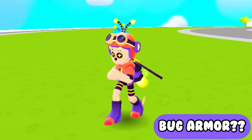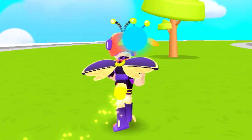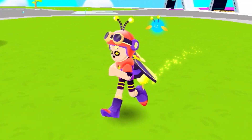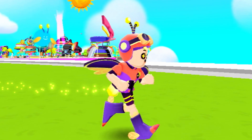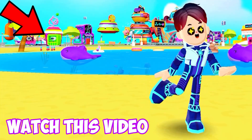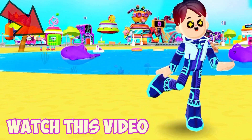Here is the bug armor — I don't know if it counts as an armor, but it's actually really cool. It has this amazing sparkling effect, it also has wings and a helmet, and there is also a mini fly that follows you all the time.